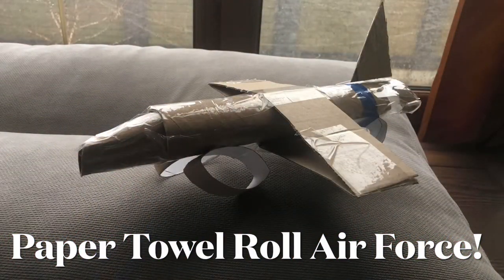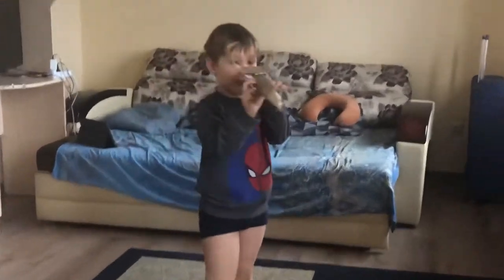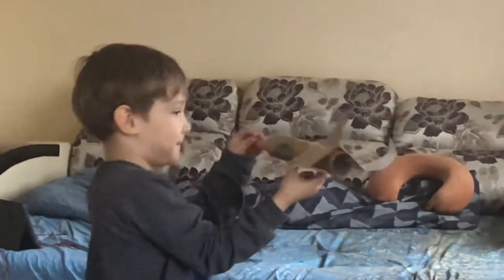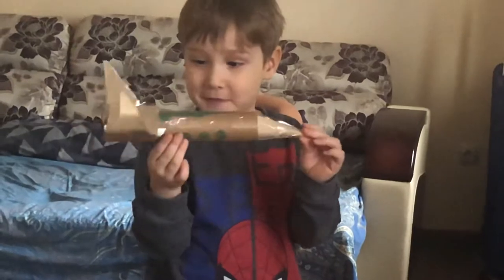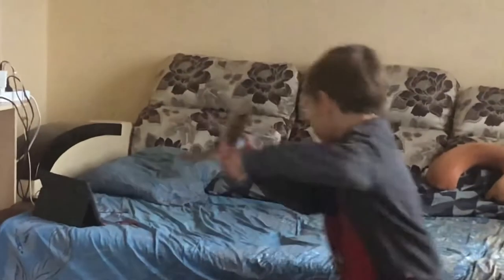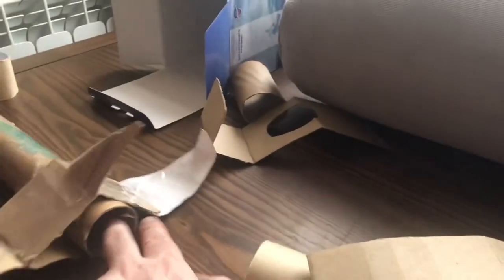Jamie, what did you make? An airplane. Is that an airplane made out of a paper towel roll? Yeah, it's being painted. Wow, come show it to me. So cool. We've been making stuff — we have some blue paint, some scissors, and some old paper towel rolls. We made a car, it has four tires, and we made the super jet.